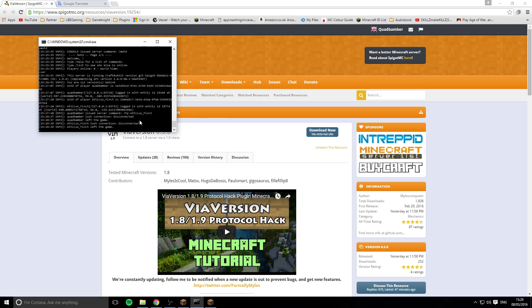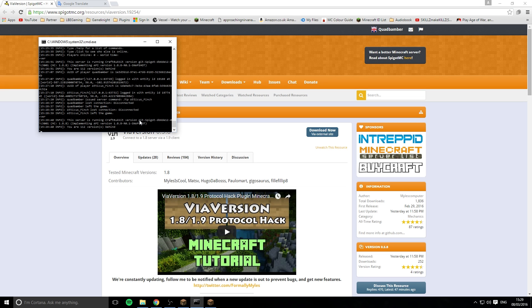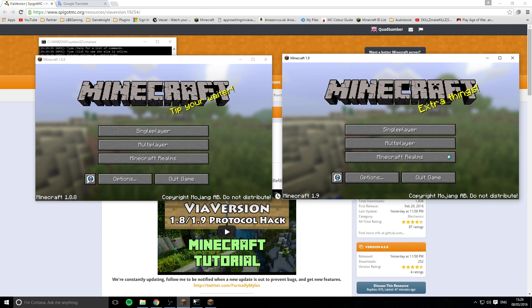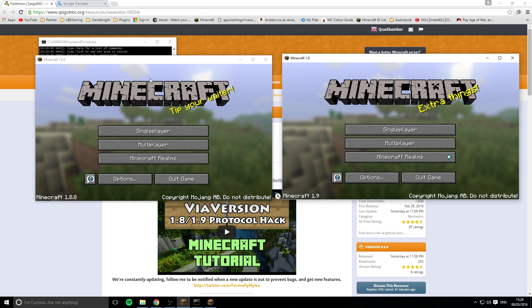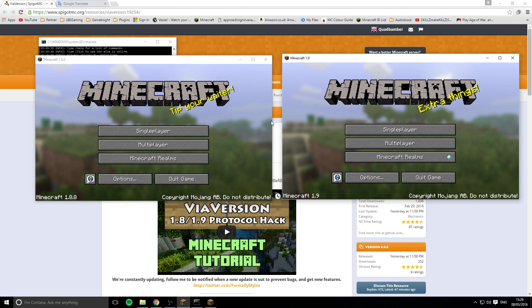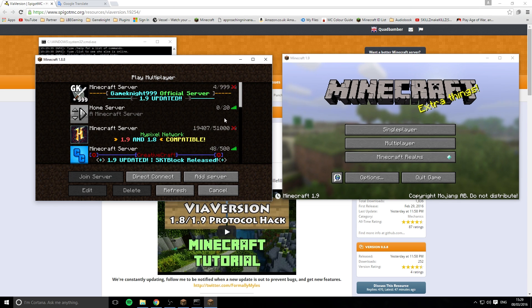Let's get started. My server is running on 1.8.8, which is the last version of Minecraft. I have a client open in the same version and a client open in 1.9. So any 1.8 client will be able to connect and 1.9 clients will be able to connect as well.